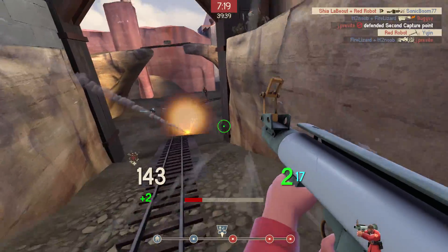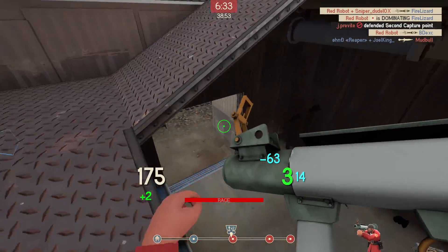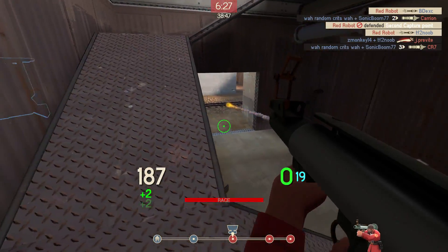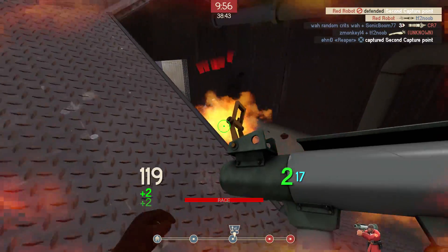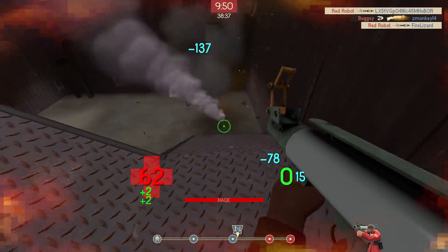So why use these two weapons together? It seems like a terrible idea. Well, the master plan — the dream with this loadout — is to create a situation where you're constantly taking damage, swinging your melee when you're low, healing, taking more damage, swinging your melee when you're low again, creating a loop of healing, damage, and movement speed with the Conch.